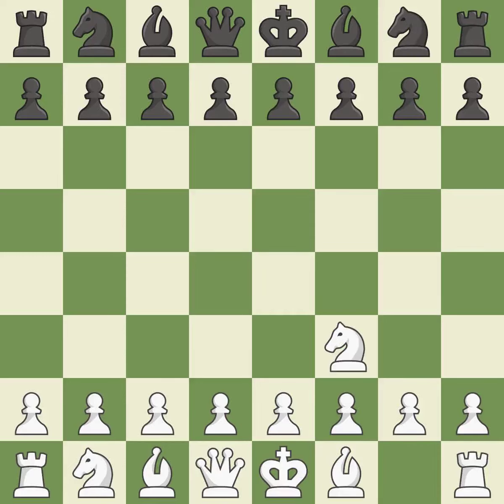The Re-d is a less common but flexible opening that controls the center with the knight before committing a pawn. G6 prepares to fianchetto the dark-squared bishop on g7, where it will sit on the long diagonal. The bishop grows and gains flexibility on the long diagonal as a result.